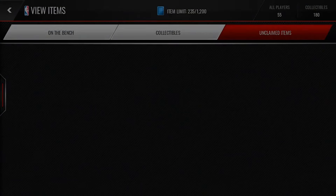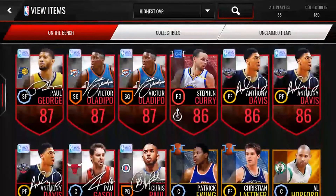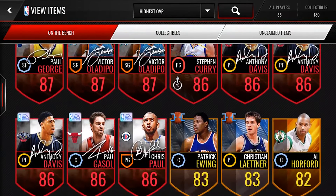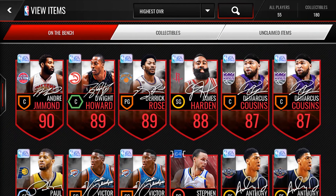Just to recap what we got: Andre Drummond, Dwight Howard, Derrick Rose, James Harden, 2 DeMarcus Cousins, 2 Victor Oladipo, 3 Paul George, 3 Anthony Davis, Chris Paul, and Pau Gasol. Thank you guys for watching my part. Swag's gonna open his 14 or 15 Signature Series packs — I'm not even sure — but until next time, Relic out.